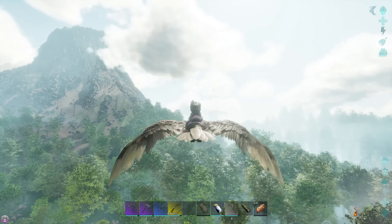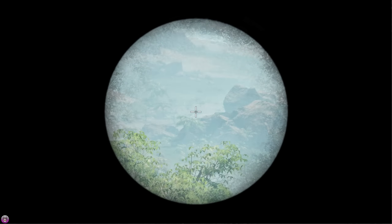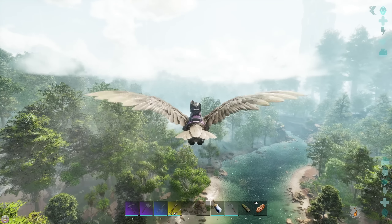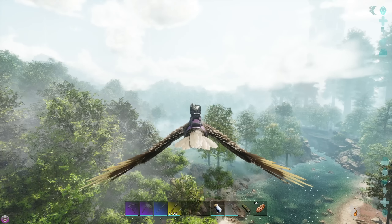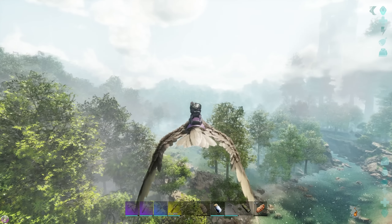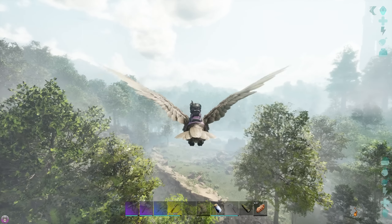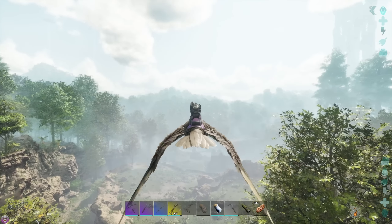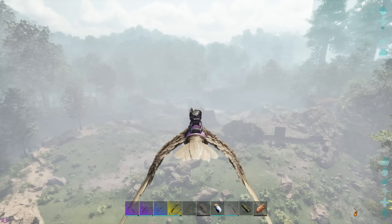To get to his base, it's the other side of this river. Gonna go up this way — I believe it should just be rendering in around here somewhere. I'm gonna hope he doesn't have plant species and turrets. I believe Jim has turrets now, and they're set on everyone — survivors, not just wild dinos. Let's see how busy Evo has been.